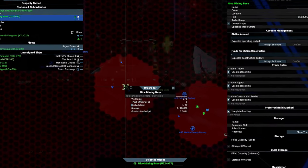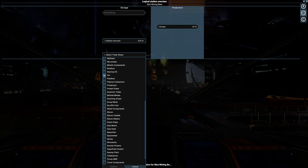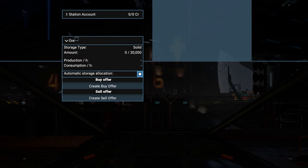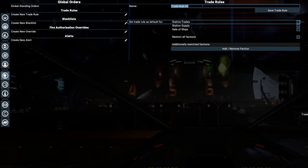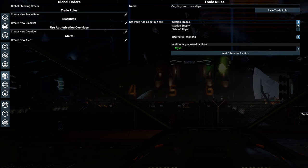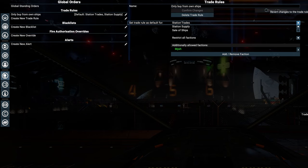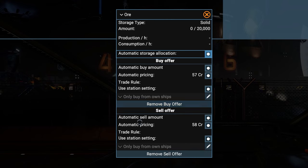After assigning them, you need to make sure they know what to do — this can be done via a trade rule. Right-click on the station and select Logical Overview. Here select Tradewares and activate ore so the station knows it should trade with ore. Then select ore and create a buy offer and a sell offer. The buy offer is unrestricted, which means the station will also buy ore from external sources, but we want it to be only supplied by the miners. Click the pencil to edit the trade rule. Click the pencil again under Trade Rules to create a new one. We call it 'Only Buy from Owned Ships' and then select Trades & Supply so we can use the order universally on all our stations. Mark Restrict All Factions so only your own remains. Save — the rule is now in place by default. Since we only want to limit supply but want to sell to everyone, untick Use Station Setting in the sell offer and set it to No Restriction.